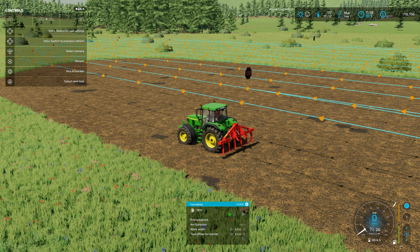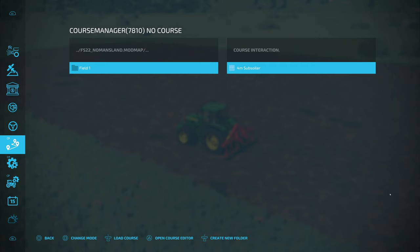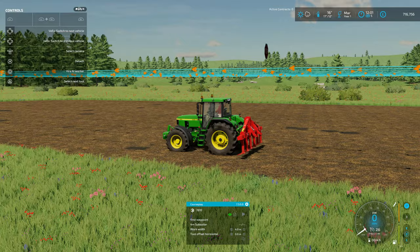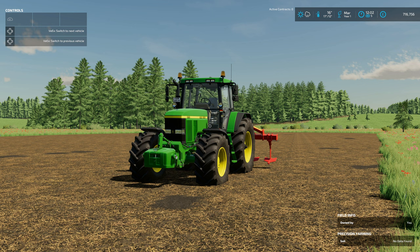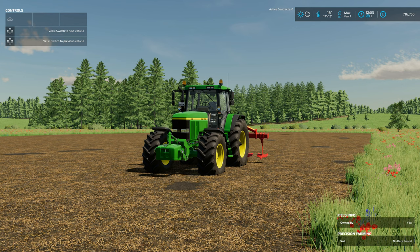You're now free to unload and put the course away. To come back to this field and run the subsoiler again, go into the Course Manager, highlight the course, click Load Course, click Activate — and boom, it's back in the vehicle brain, ready to run again. That's essentially how to create a custom field and save the course so you can return to it in the future. Now I'll jump maps and show you how to run multiple machines.